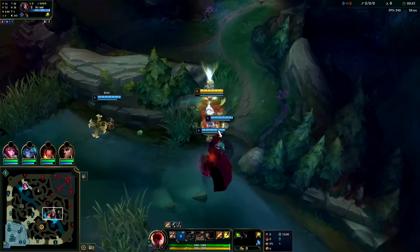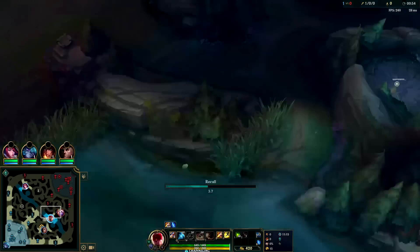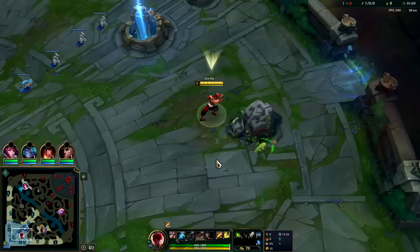We're gonna hit him with Q, hold on as long as we can, and we get first blood — that's really, really big for us. We'll go ahead and get a ward down as well. In a perfect world when you invade, you get a kill and get your ward down. Even if you don't get a kill but you get your ward down, maybe get a flash — that's also good because you want to know where the enemies are starting. You don't really want to have to get Oracles on Lee Sin.